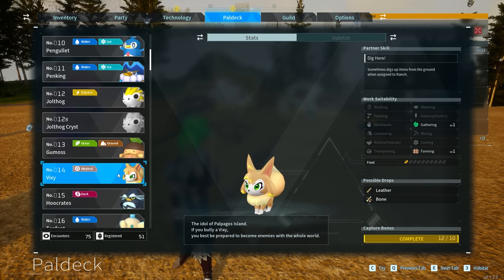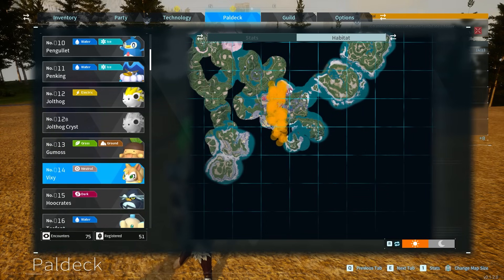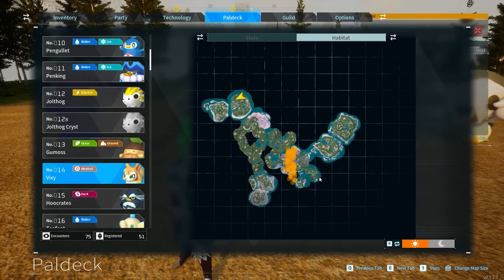Vixie is number 14 in your Pal deck. They look like this, and they can be found just so you can see right here in this section — basically the entire autumn area, which is just a big old section of the map. Taming them is very important. You can see at nighttime they're still in the same exact spot.